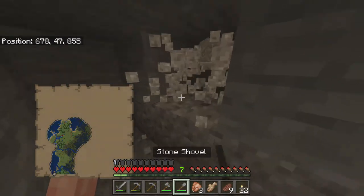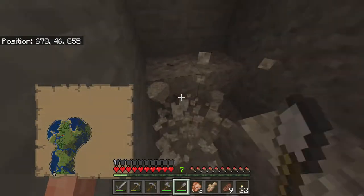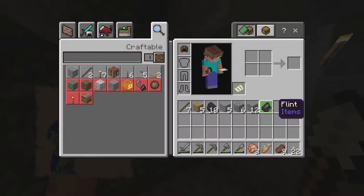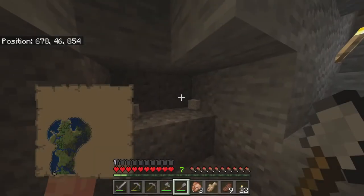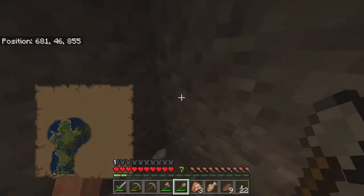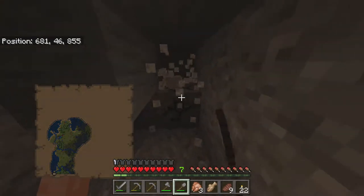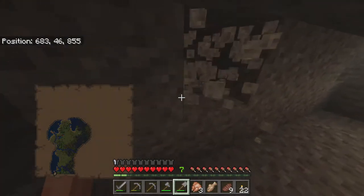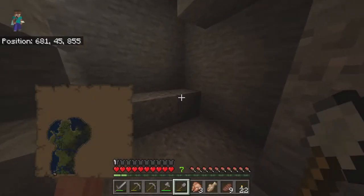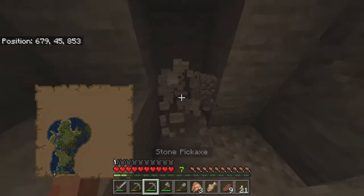I ran into some gravel. Gravel is very essential further into the game to create arrows. If you guys run into gravel, I got a piece of flint — that's going to come in handy later on. You can set up gravel and keep breaking it until you get as much flint as you want. That way we can get some arrows built and start making bows. I managed to collect a 64 stack of gravel. That's great — we can make some arrows in the future.